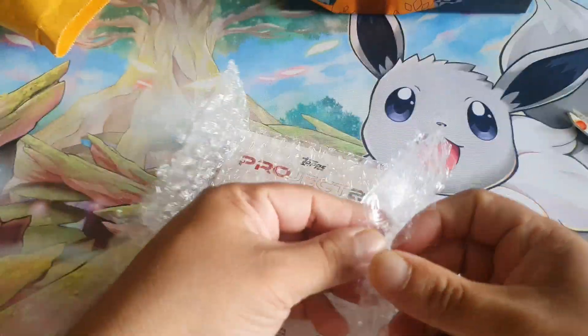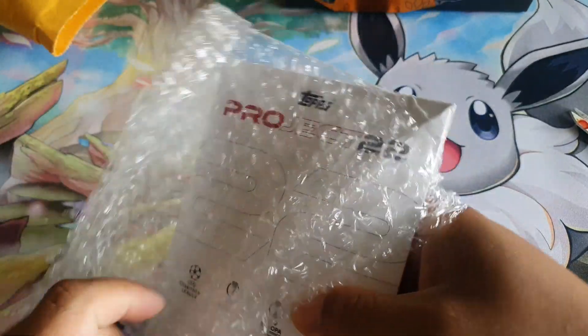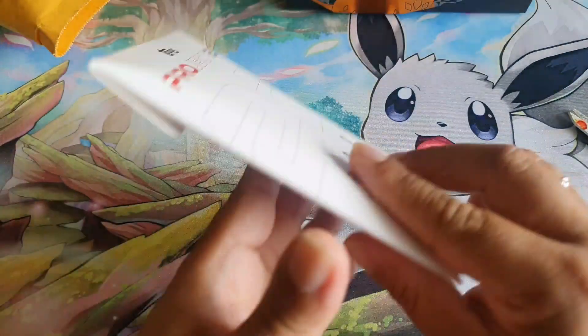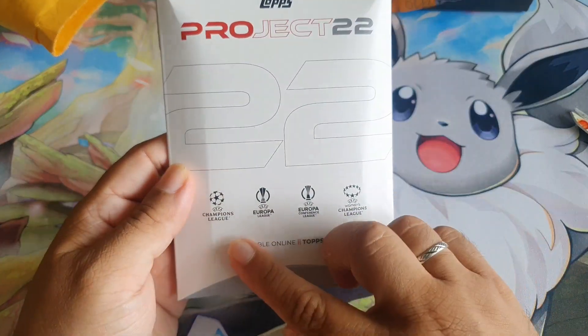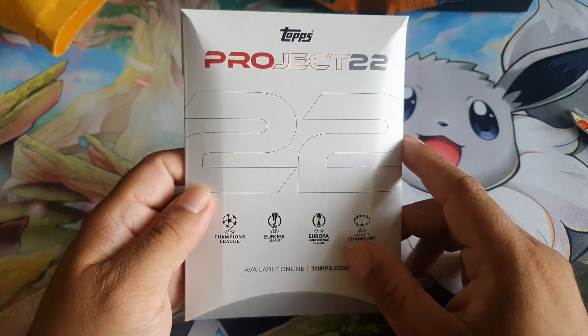So I don't know which ones they've given. The card design for week one was really nice — it was a really nice Ronaldo. I think there was a Messi card by Tyson Beck. And yeah, look at the packaging as well, that's really nice. Project 22 — the Champions League, Europa Conference, and Women's Champions League as well.